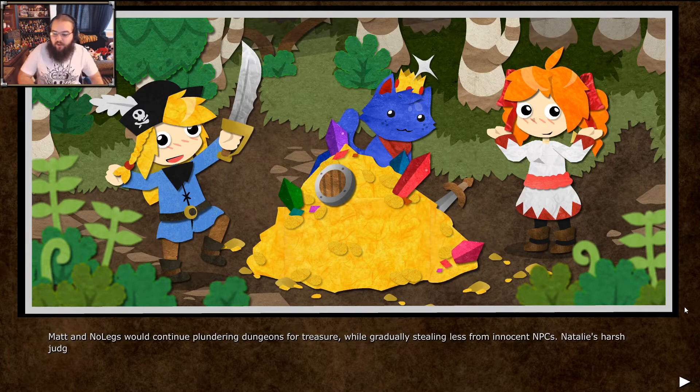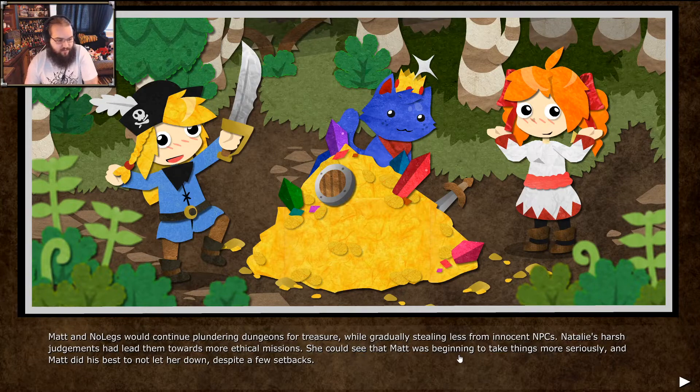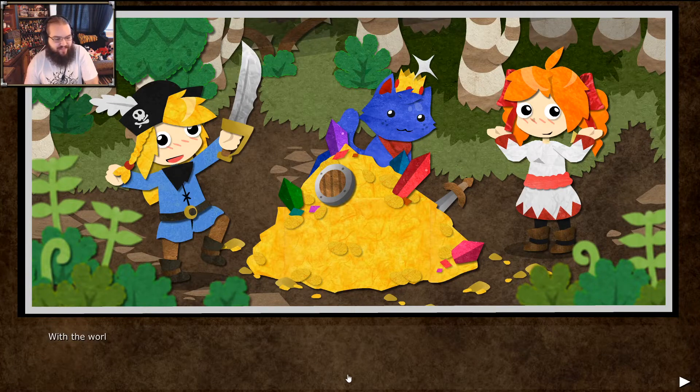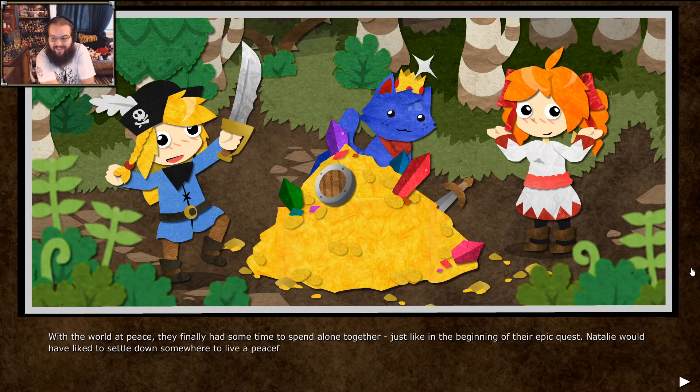This is the point in the game where, depending on the character relationships you've been building up, you will see different bits of text with extra parts of the ending. Every pair of characters has their own little epilogue saying how they've been interacting. Matt was being detected more seriously — Matt did her best not to let her down. Time to spend alone just like in the beginning of their quest. So they actually remember.